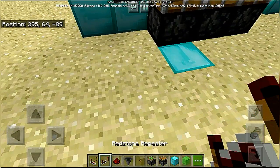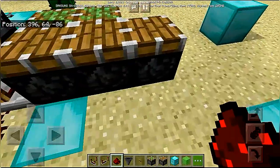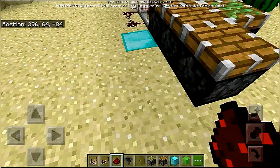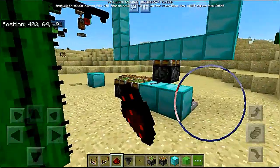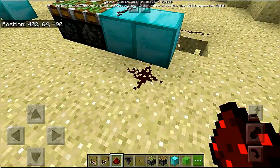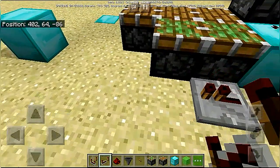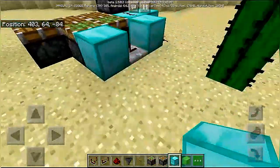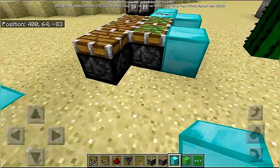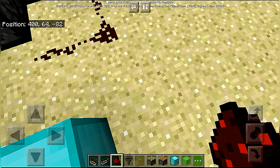Set this to max delay and place redstone over here. Now let's go to the other side and place redstone dust over here, and a repeater over here with a block in front. Now for the next thing we are going to need some observers, and also place some redstone dust just like this, and a repeater.